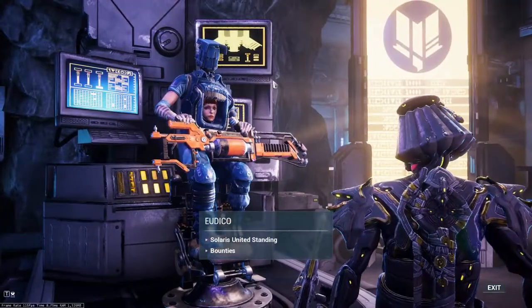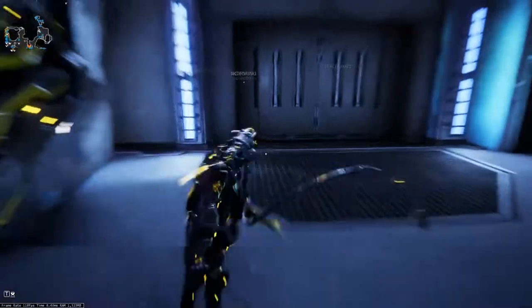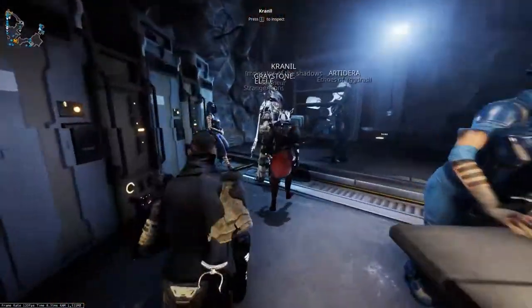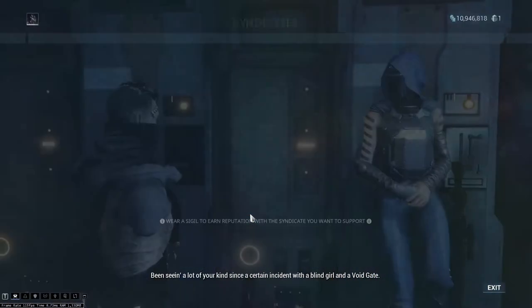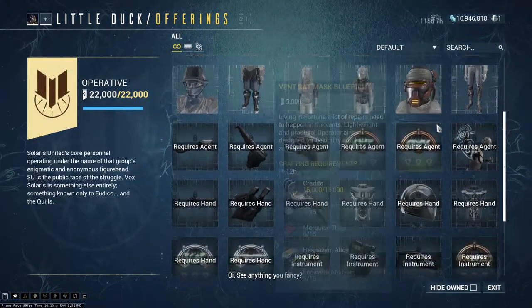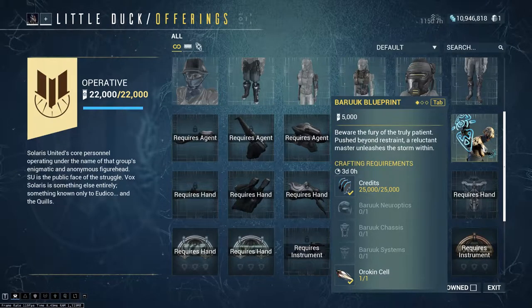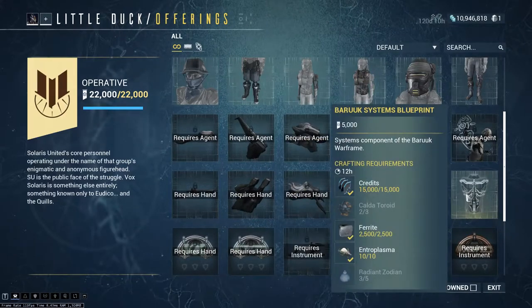Once you have Old Mate, you can come back here and talk to Little Duck. You're gonna need to have rank three — which is 'The Hand' — with Little Duck in order to be able to buy everything. You get the Baruuk blueprint at rank two, which is 'Agent', and then you get the chassis, systems, and neural optics at rank three.